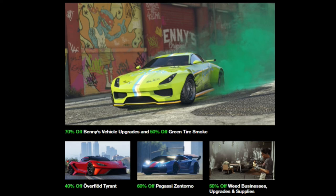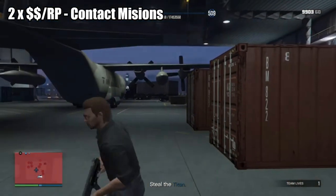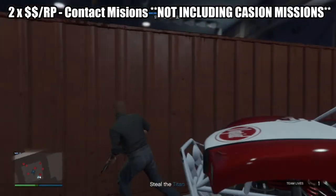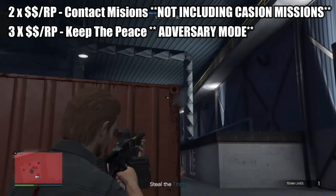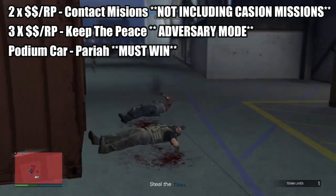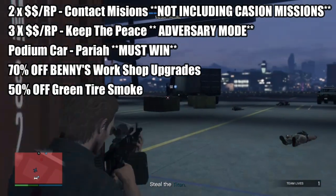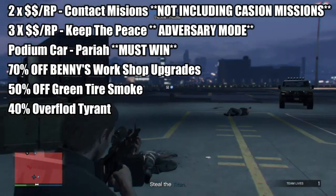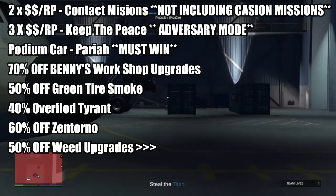I won't bother going into the Twitch Prime benefits as they're pretty much the same all the time. To recap: double money and RP for contact missions excluding the casino ones, three times money and RP on Keep Up the Pace, login benefits being some clothing, the Ocelot Pariah on the lucky wheel, 70% off Benny's upgrades, 50% off green tire smoke, 40% off the Overflod Tyrant, 60% off the Pegasus Zentorno, 50% off weed business upgrades and supplies, and 60% off the Ocelot Ardent.